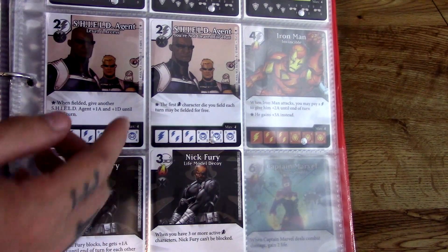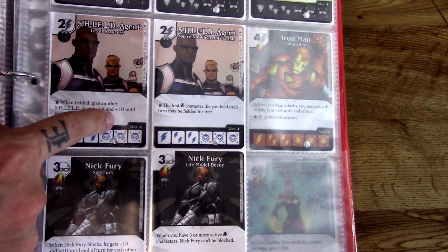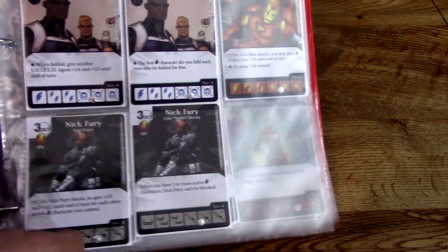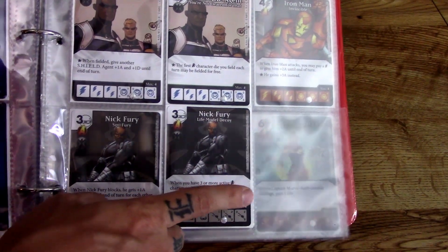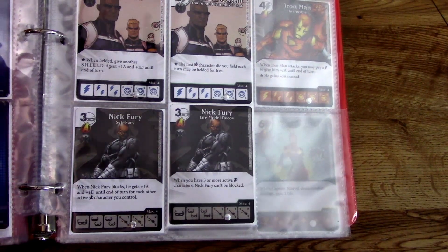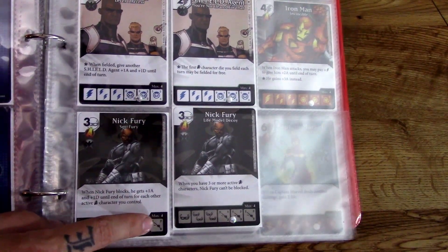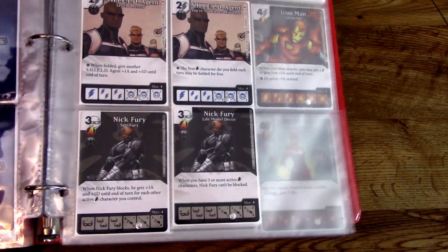The Shield Agents have a really nice blue-on-white die, which is crisp and vibrant — one of my favorites. They're very simple and cheap at 2/4 to bring out. When fielded, give another Shield Agent plus one attack and defense until end of turn. You can really buff up big Shield characters and sidekicks with these. Nick Fury comes in again — when you have three or more active Avenger characters, Nick Fury can't be blocked. He's part of the Avengers so he has both affiliations, which is pretty cool. He's a 2/5 at three cost — not too shabby.